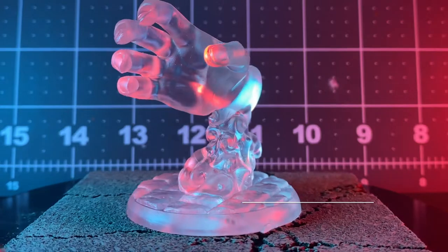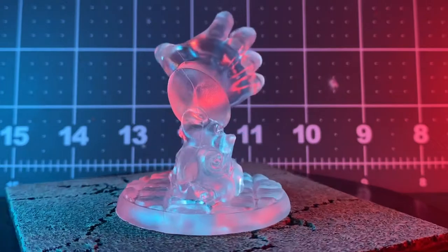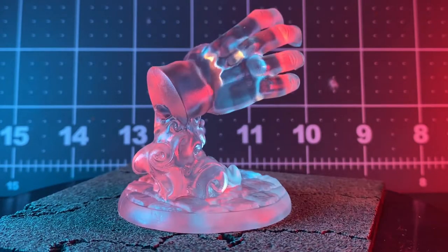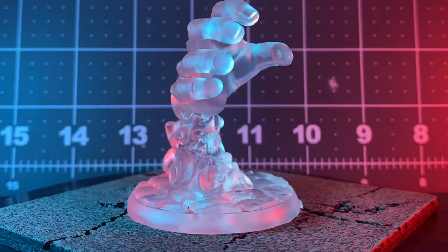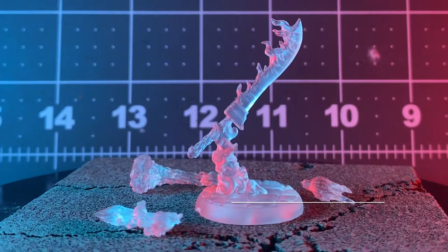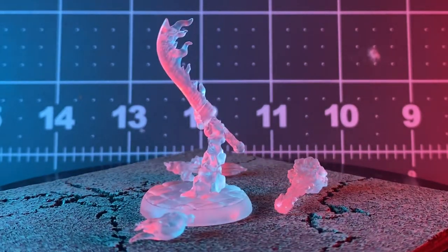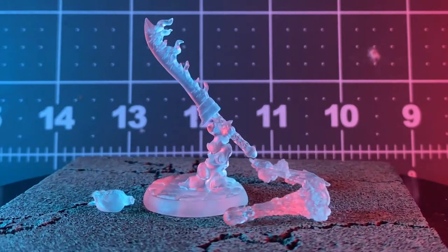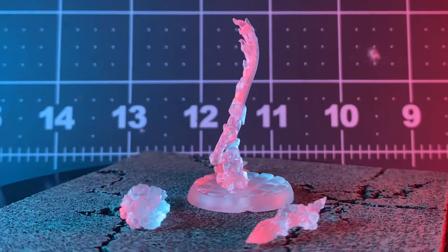We've got the grabby hand which I think is really cool — it's probably my favorite of the fists. I assume these are attached to a spell; I never play spell casters so I'm not super familiar with most of the spells, I'll be honest. Speaking of which, here's some little assorted spell pieces. Most of them have inexplicable hands attached so I guess you're supposed to tear off your character's hand and put these on with magnets or something.